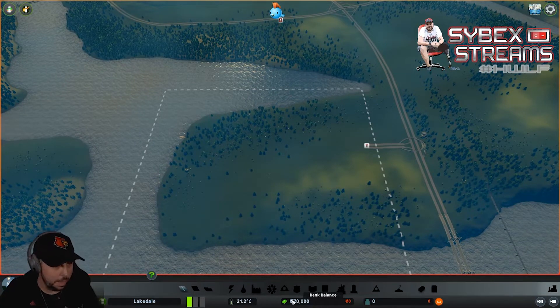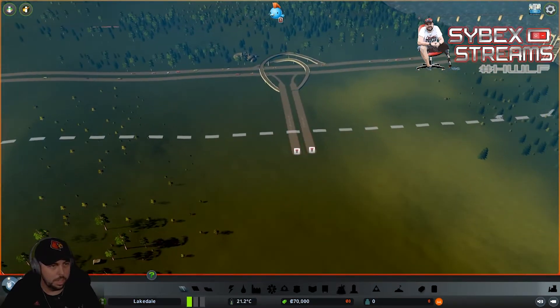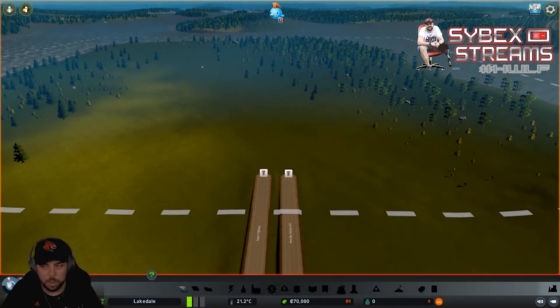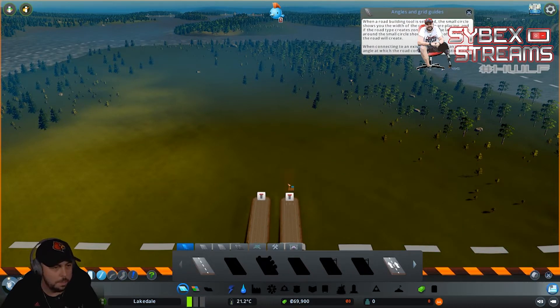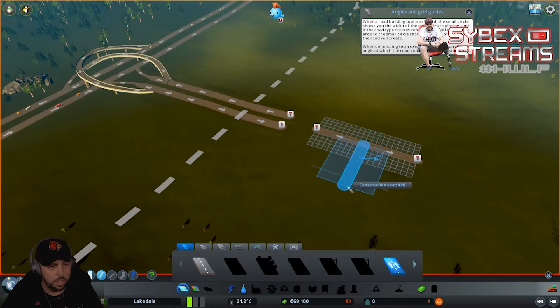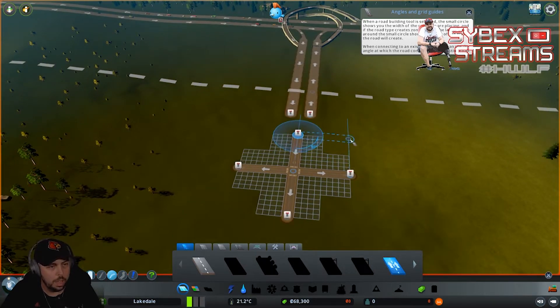We've got 70,000 in the bank, we've got a huge demand for residential, and we've got an intersection coming straight in from the interstate. We're going to bring in our base road and connect it here - that'll unlock our one-way. What I like to do when bringing in a road straight from the interstate with high traffic roads is go with a roundabout. I'm going to build a base cross just like this, and then take my roundabout road and build it just like this.